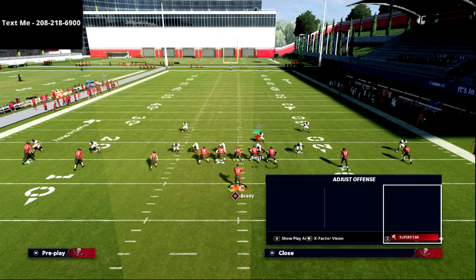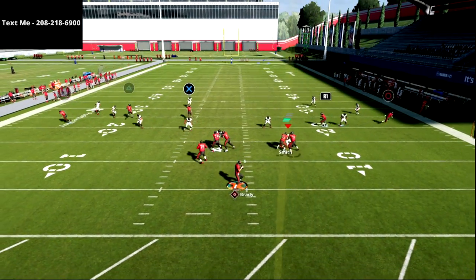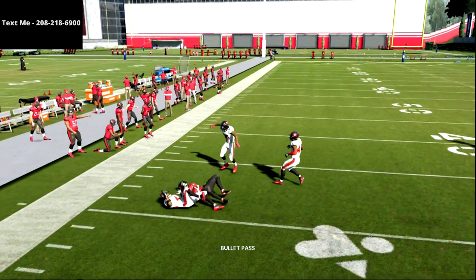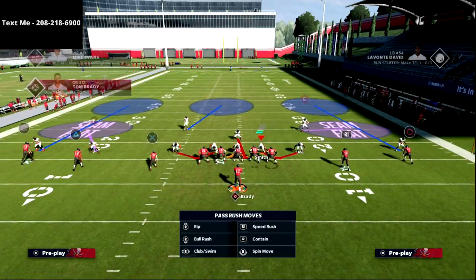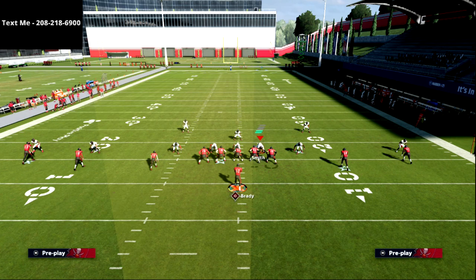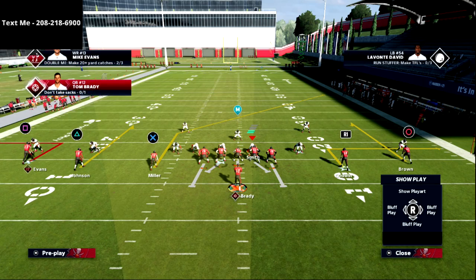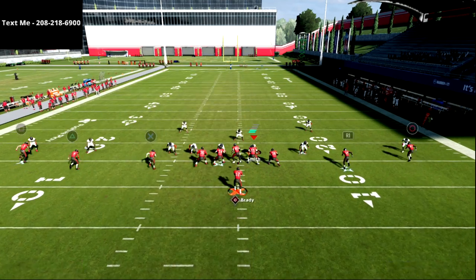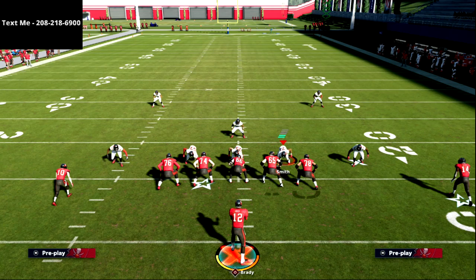One route combination I want to go over is really good for this formation against this type of defense. The out route on the left side is going to be able to get open because the defense has to lower their coverage to stop it. The underneath defenders are linebackers and the overtop defenders are safeties. With an out route and a curl on the left side, that curl route is going to get wide open for about five to ten yards — an easy way to force your opponent to adjust.